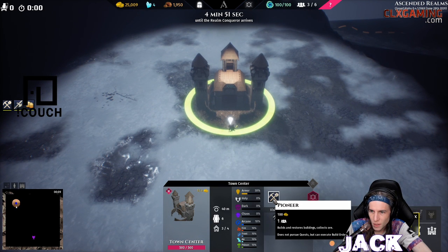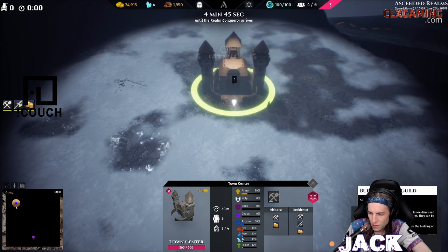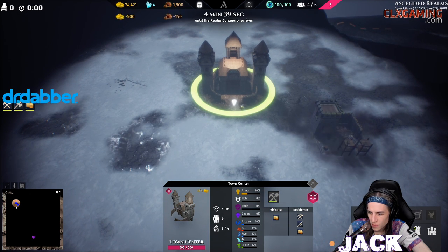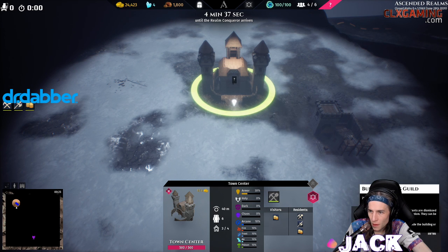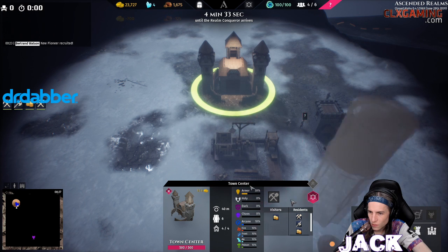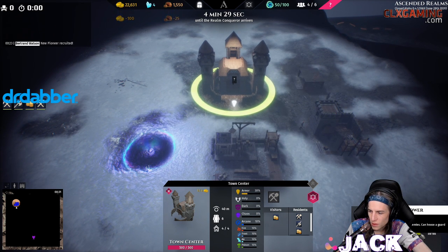I've got a Town Center, I can make a Pioneer. Make all the Pioneers. Click to build the Fighter's Guild — oh, where can I put this? Pretty much anywhere it seems. Fighter's Guild. Give me a Hunter's Guild, give me a Mage's Guild, give me a house, give me a Guard Tower.